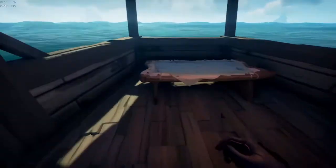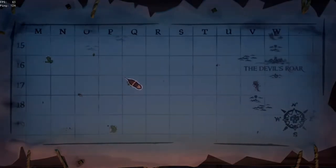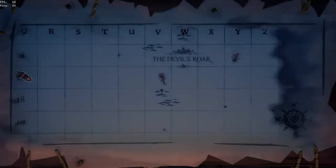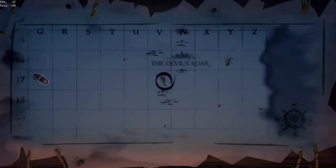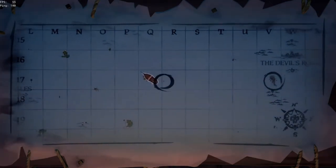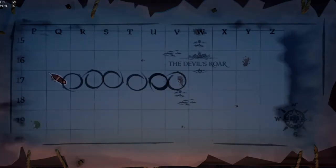After that, we're going to head down to our map table and find Morrow's Peak Outpost on the map. We're going to go straight east, zoom in, and find Morrow's Peak Outpost. We're going to circle it so we remember where it is, and then ride all the way from Ancient Spire straight east to Morrow's Peak.